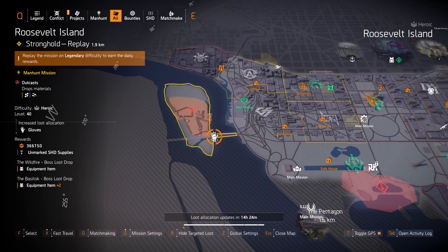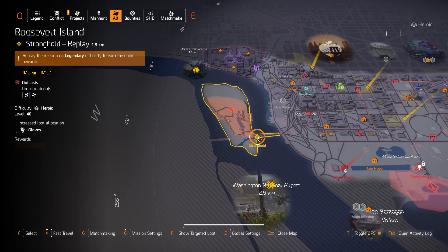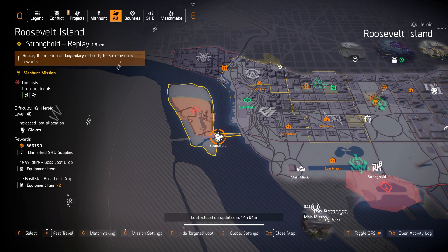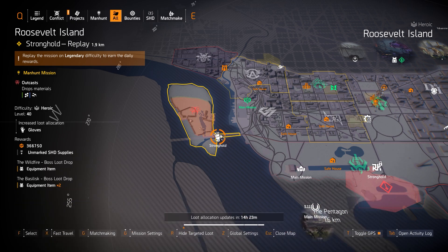Next up, we got Gloves targeted loot at Roosevelt Island — it's a Manhunt mission, and the Manhunts reset today. What you can farm for here is the BTSU Data Gloves, which grants overcharge to you or any ally at skill tier six by canceling or destroying your hive. You could also farm for the Contractor's Gloves with 8% damage to armor, which is great for any LMG build or stacking damage to armor. I highly prefer you farm Petrov if it's available on today's map.